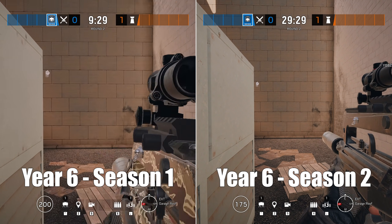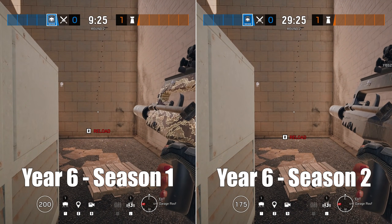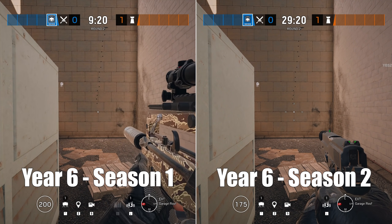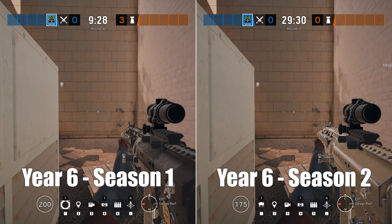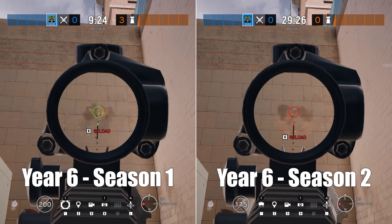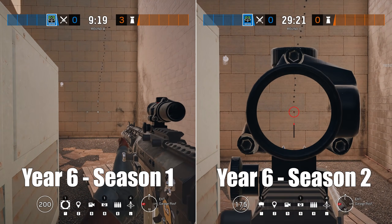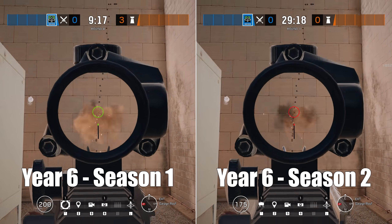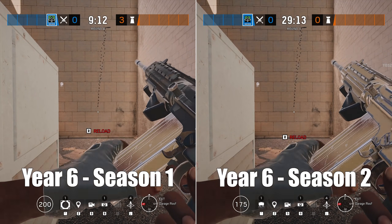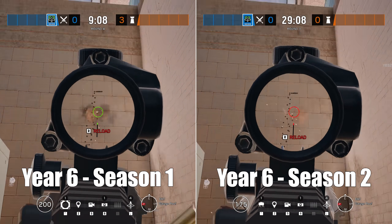The first thing I did was an acid test to make sure that results between the current live server and test server builds were comparable, and that none of the attachments meant to stay the same changed in some unexpected way. In the background you've been seeing test footage of various guns with no attachments, the muzzle brake, the suppressor, and extended barrel — and the recoil patterns match up perfectly between the test and live servers. We are now safe in the knowledge that our results will be comparable.